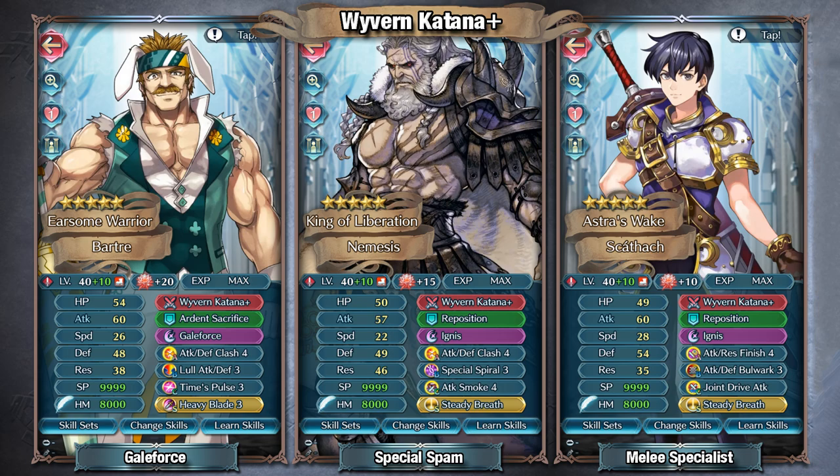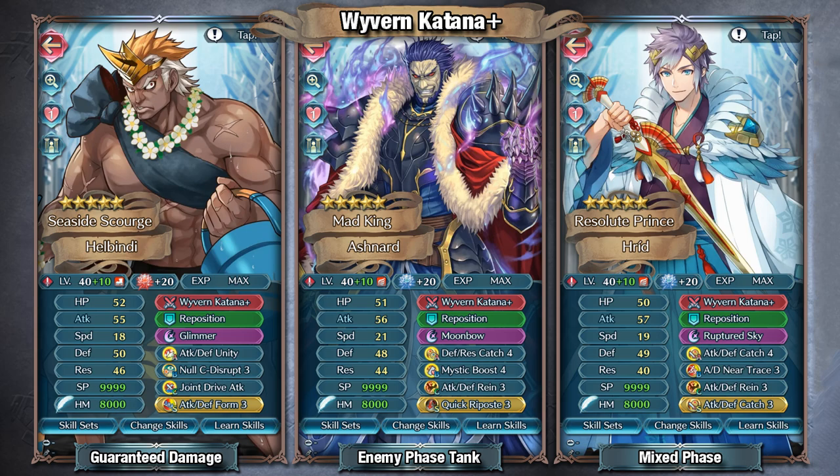You could also run a Bulwark set as a Melee Specialist with Finish and Joint Drive Attack. Attack Chris Finish isn't even a bad option, especially since it can cover Dragon matchups, but with Ignis, Steady Breath, and Wyvern Katana, you're not really going to be struggling to take out a good amount of foes. You could also run a Null C set for guaranteed damage, and while this is definitely going to be a bit more niche, it can cover stuff like Brave Alm, which can make or break you. That's the benefit with Dual Phase Brave — you have that open B slot, you don't necessarily need Null Follow-Up, so Null C Disrupt is definitely not a bad option if you have the bulk for it.